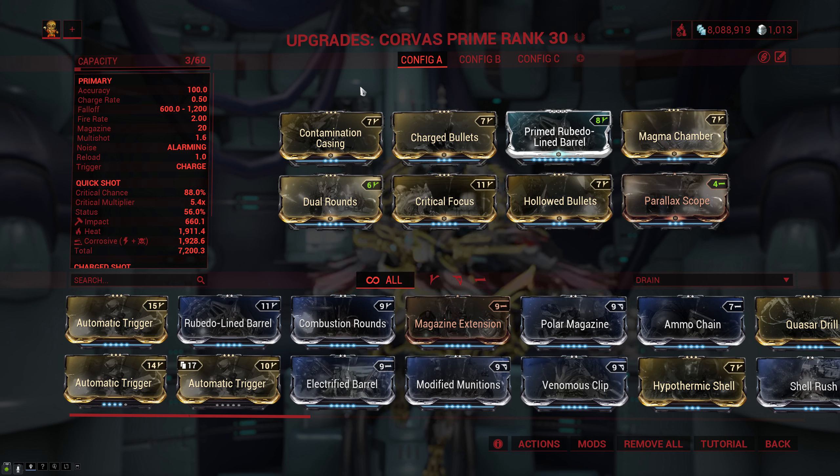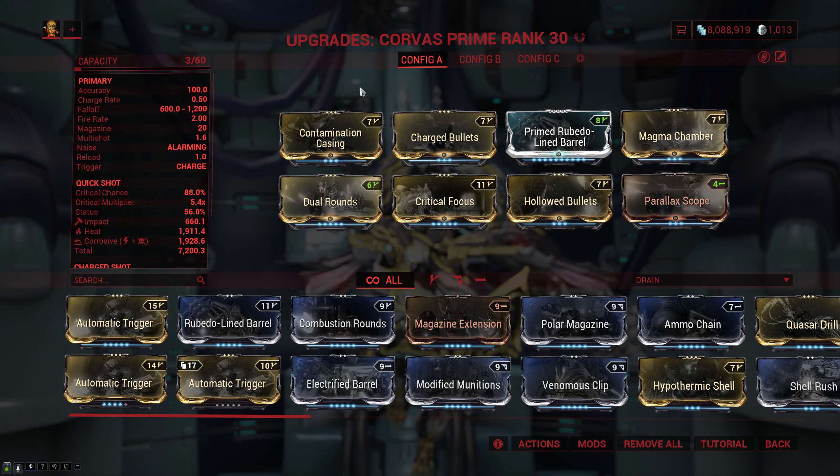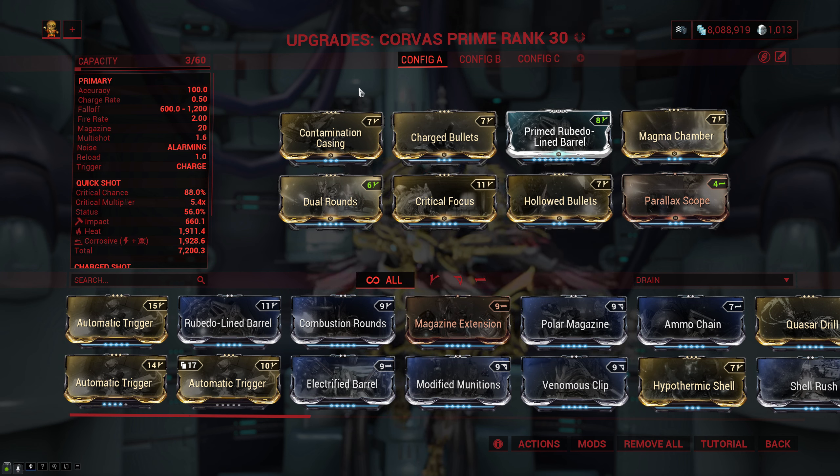As far as the build goes, it's basically just the standard Argun hybrid build — there isn't really much that you can do here, though the good thing is you can actually put it on with zero forma. The only thing you'll want to mess around with is the type of elemental damage. If you're using it in normal missions with a Gravimag, you want to run Contamination Casing and Charged Bullets with Magma Chamber for corrosive and heat. But if you want to do the Profit Taker, you want to run Charged Bullets combined with Magma Chamber for radiation, and then Hypothermic Shell for cold damage.